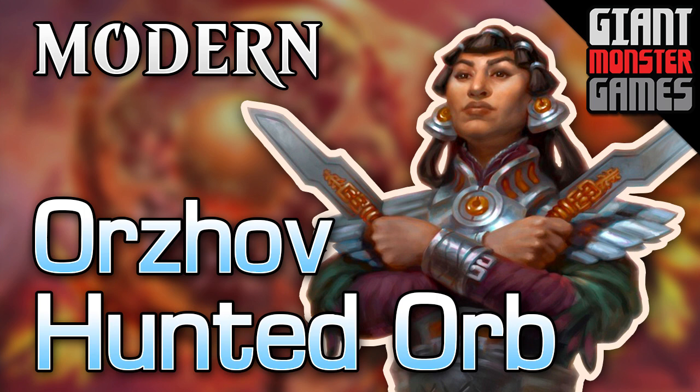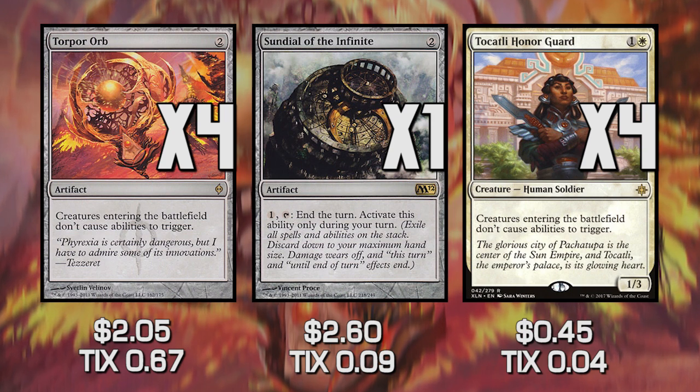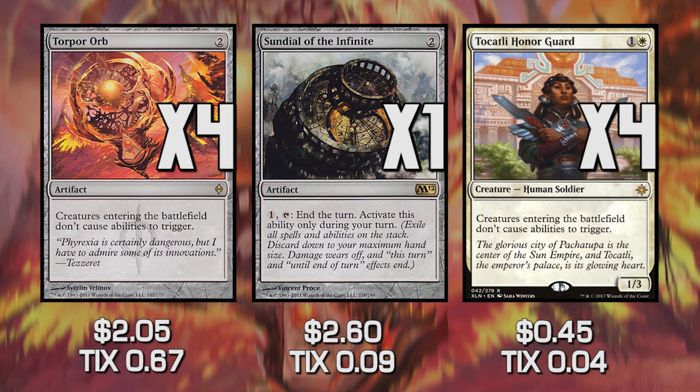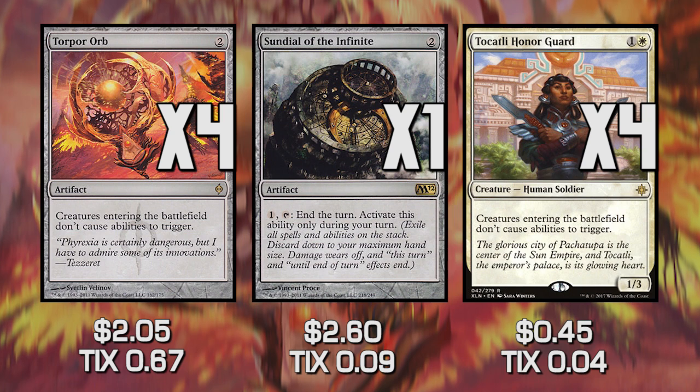What exactly is a Hunted Orb deck? It uses cards specifically like Torpor Orb, Sundial of the Infinite, and T'Katali Honor Guard. Spelling and reading — two of my strongest skills. All of these cards allow us to prevent triggers from going on the stack, specifically so creatures entering the battlefield do not cause abilities to trigger. Sundial of the Infinite is a soft version — we can play a creature, and when the trigger is put on the stack, we can end our turn to make that trigger go away. It is a backup plan. So we play a bunch of cards that have really bad enter-the-battlefield effects, but they are really good creatures.